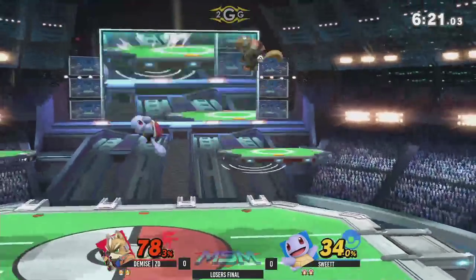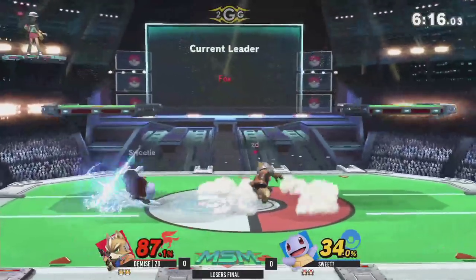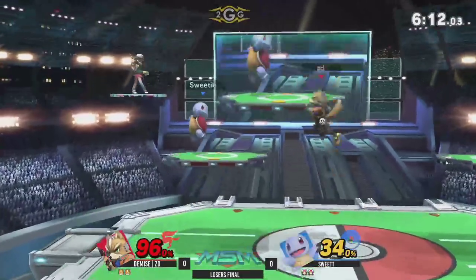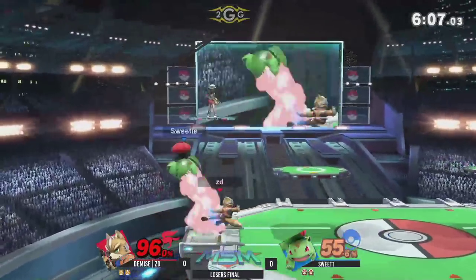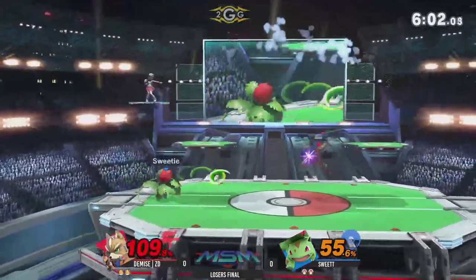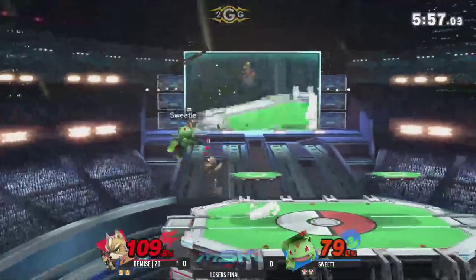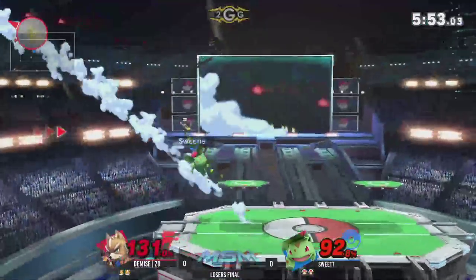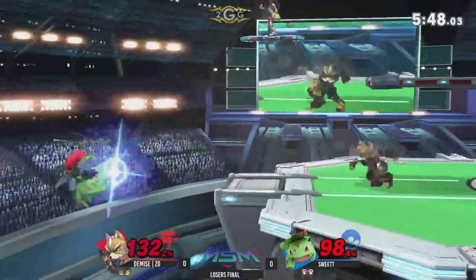Looking for these forward tilts. Going to trade Side Bs there — Sweet T on the better end of that. During Withdrawal you don't exactly take damage. Vine Whip recovery — love it, using the Vine Whip just to force ZD away from the ledge. Side B right under him, though — that was a great conversion. Using the Razor Leaf to apply a little bit of ledge pressure, making sure that ZD isn't able to set up for a glitch trap.